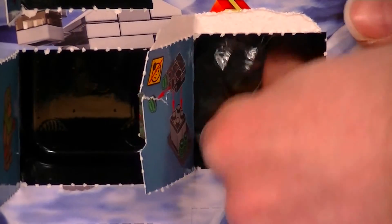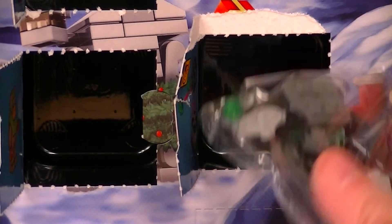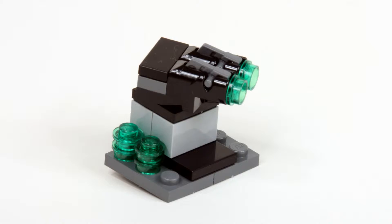It is a turbo laser tower from the Death Star. I think this is a very nice representation of the turbo laser turrets from the Death Star in Star Wars Episode 4. It's on a rounded turret and it's got two stud shooters with the green studs to represent the turbo lasers. Marvelous.